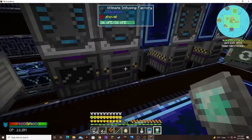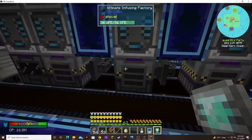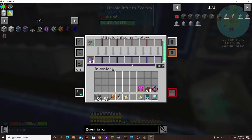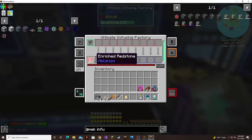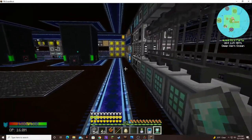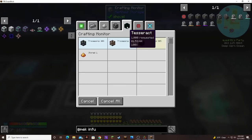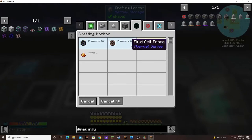I've been upgrading all of my machines so that when I request large amounts of things they can get processed very quickly. I was also having problems with stuff not getting imported or exported into my enriching and infusing factories. I think the system is getting bogged down by a lot of crafting from the tesseract — it wants a thousand of something and it takes like seven seconds for each one.